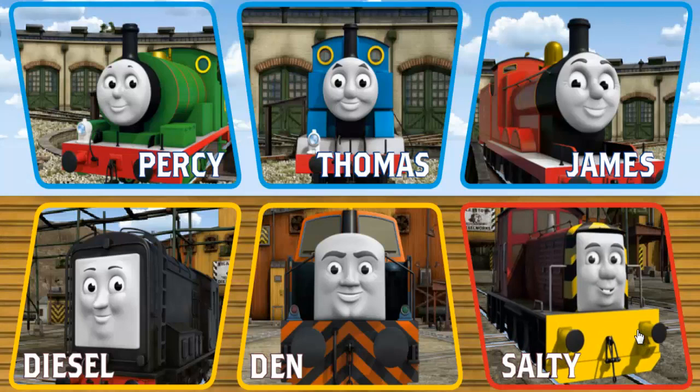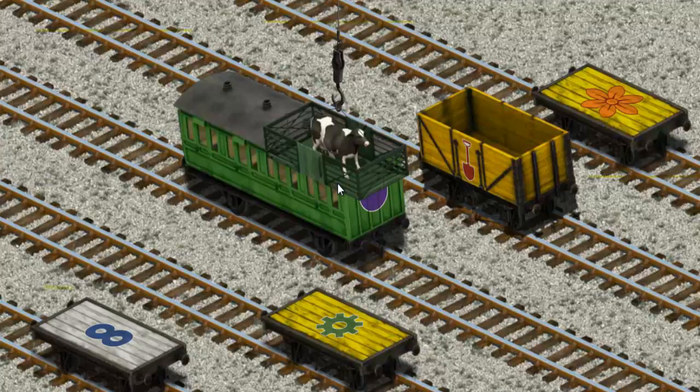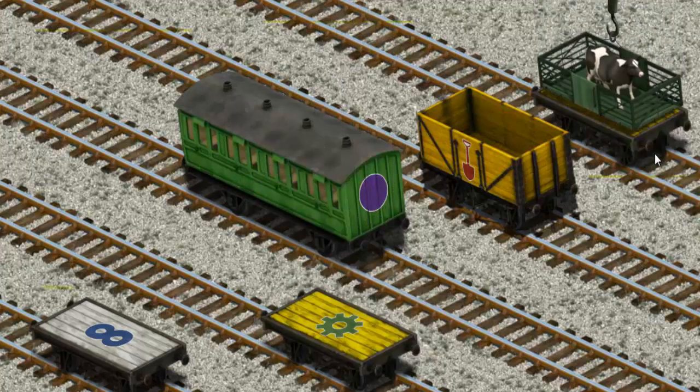It's a busy day at Brendam Docks. Thomas and his friends have many deliveries to make. Choose who will make the next delivery. Thomas must deliver the cow to Farmer McCall's farm. Show Cranky where you found it. Let's lift and load. Now the cargo must be loaded. Help Cranky find the yellow flatbed with an orange flower. There you go.